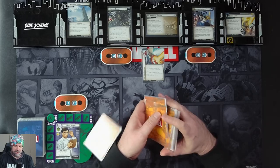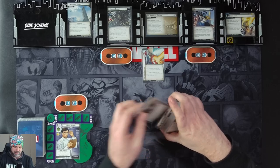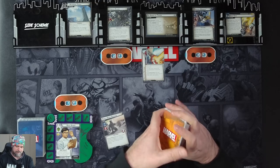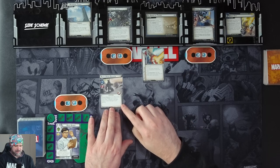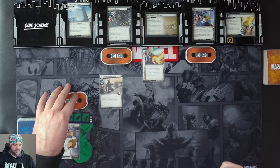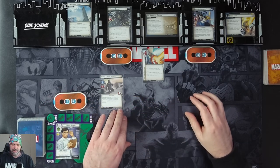We grab our Black Order Procedure and put it into play. We shuffle up the encounter deck. When the Black Order Procedure engages you — which they are currently doing — you choose to either deal one damage to Avengers Tower or two to your identity. We'll just take the two, taking Hulk from 18 to 16, Bruce down to 16.